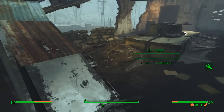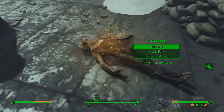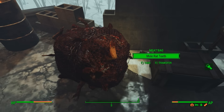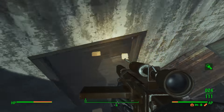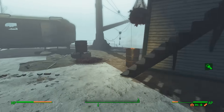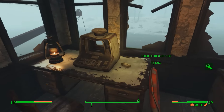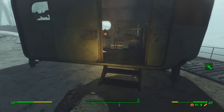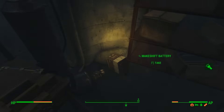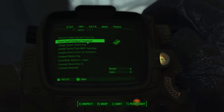It's in the glowing sea, isn't it? It's in the goddamn glowing sea. I really don't want to go back there. Maybe it's in here somewhere. There's a psycho blood pack - there's still something at the lock pit, I'll get to it. What about in here? Doesn't look like we're gonna find it. What is it called again? The coast guard database password - the coast guard database.